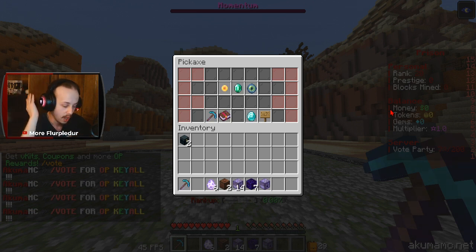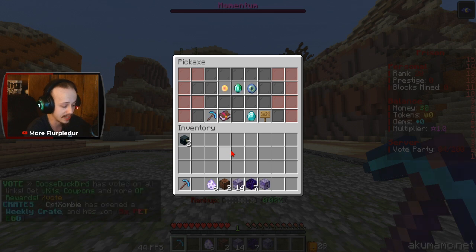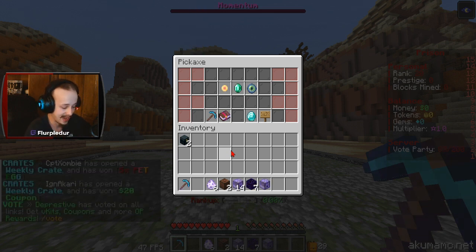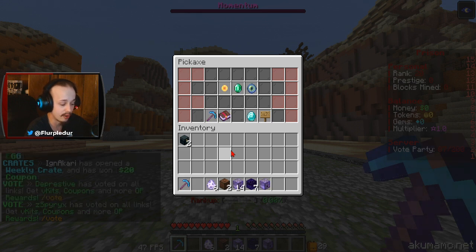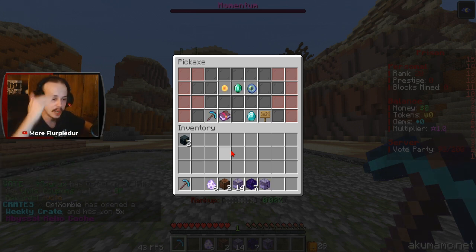OG prestiges are back. Ornaments are reworked — you now get a point every 100 ranks, which you spend to upgrade an ornament, which is actually super awesome. OG PvP is back. Pickaxe attachments are new, which I'm going to be checking out in a future video. Rebirthable enchants are now available, and there are free Christmas presents starting on the 20th, so make sure you join for that.